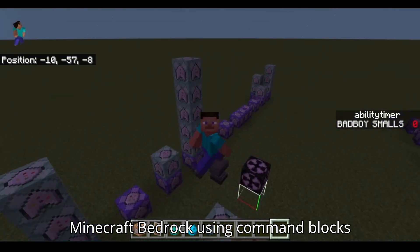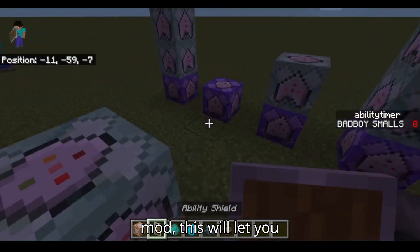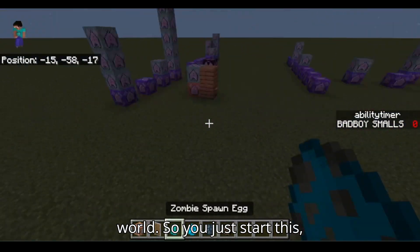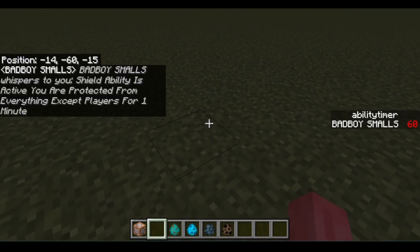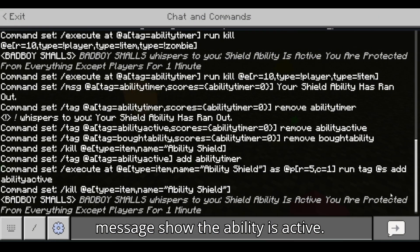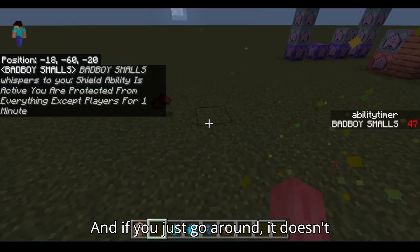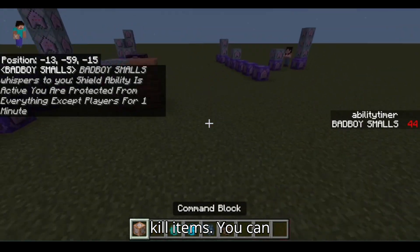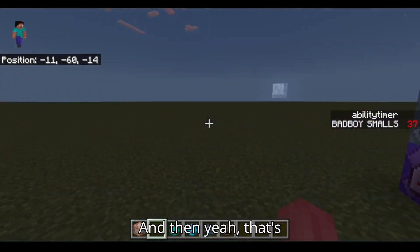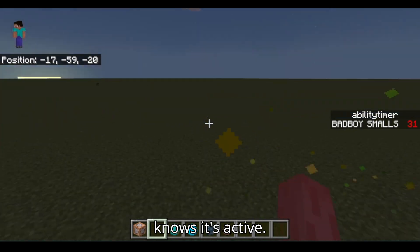Chino had to make an ability timer in Minecraft Bedrock using command blocks with no mods. This mod — this will let you be protected from anything in the world. You just start this, wait a little bit, it kills the items so they don't get it back, sends a message: 'Shield ability is active, you are protected from everything except players for one minute.' And if you go around, it doesn't kill items — you can have it kill items, I'll show you later.